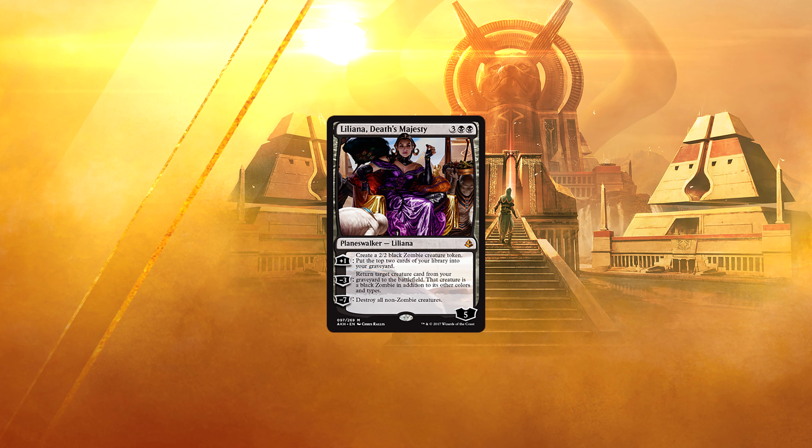Liliana, Death's Majesty. For 3 and 2 black, we have a Liliana planeswalker with 5 loyalty. Plus-1: create a 2/2 black zombie creature token and put the top two cards of your library into your graveyard. Minus-3: return target creature card from your graveyard to the battlefield — that creature is a black zombie in addition to its other colors and types. Minus-7: destroy all non-zombie creatures. I'm certainly more excited about this iteration of Liliana than I was about the new Gideon. She is very robust, starting at 5 loyalty, ticking up to 6 right away while putting out a blocker to protect herself. Her uptick fuels your graveyard for her minus-3, and her ultimate is cheap enough relative to her starting loyalty that it's an extremely relevant threat. Whether in a dedicated zombie strategy, Reanimator, or a control deck, Liliana Death's Majesty should be able to thrive.